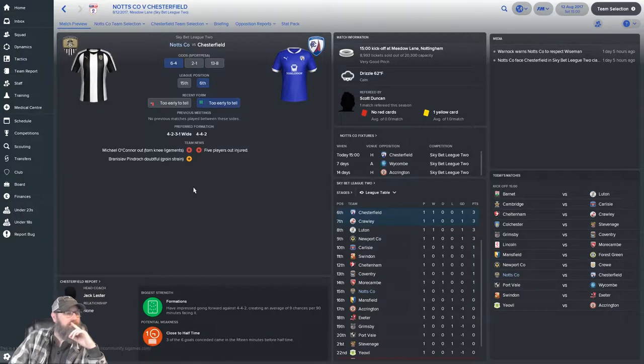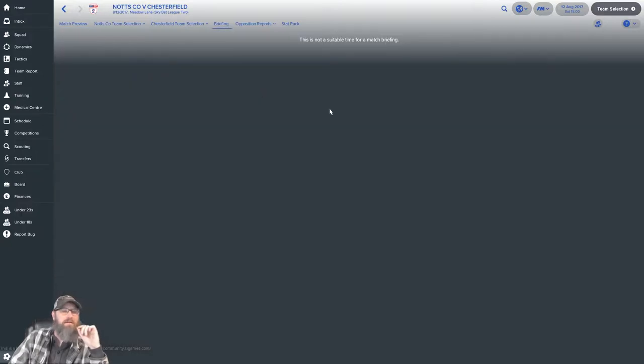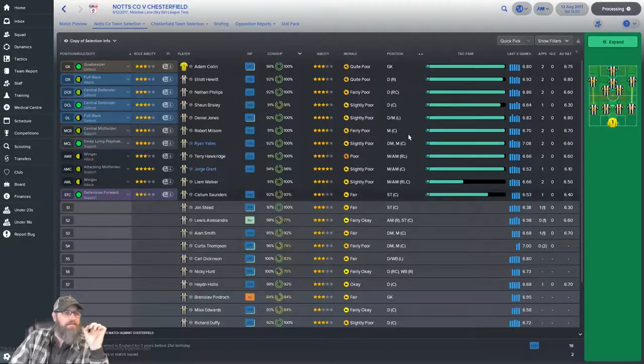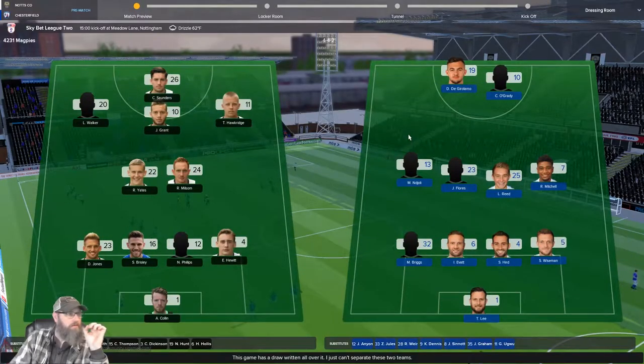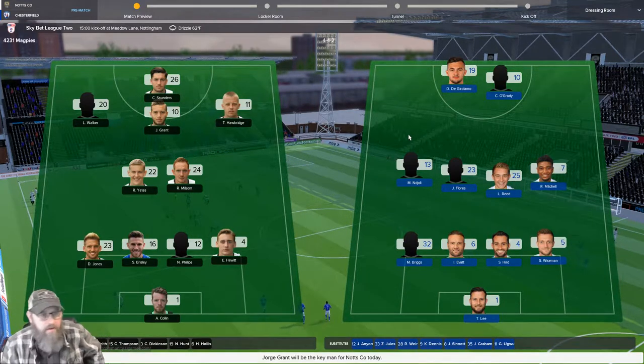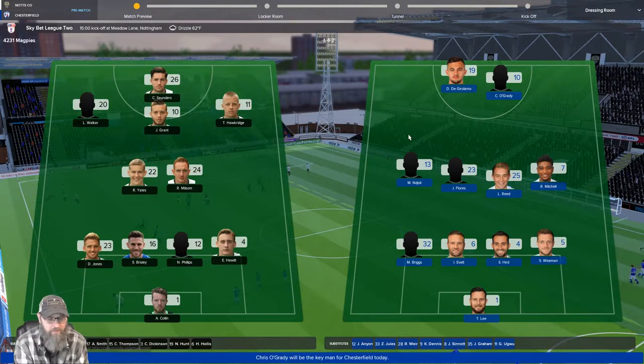I do really like this little bit here. While I'm complaining about UI — why give me an option to click something if it's not actually an option? We're set up for a 4-2-3-1, we've got everybody where we want them. Submit team. We've got a little bit of audio — hopefully that'll be okay. I may have to adjust it in Premiere, but it should be on another channel and hopefully my mic won't pick it up too badly.